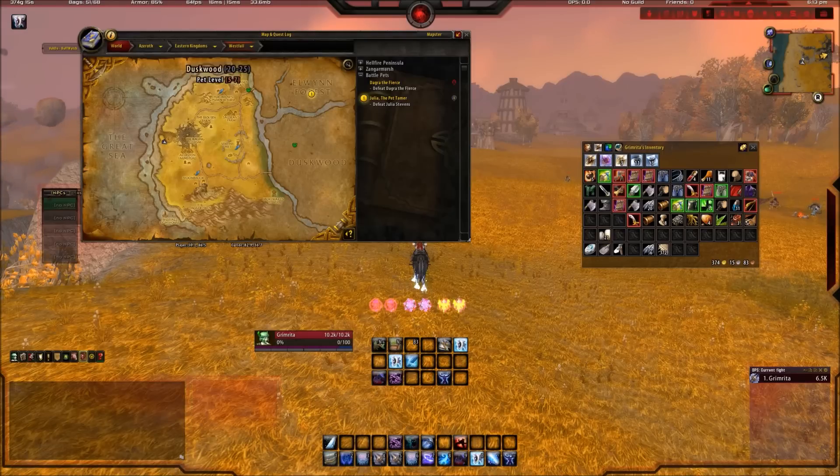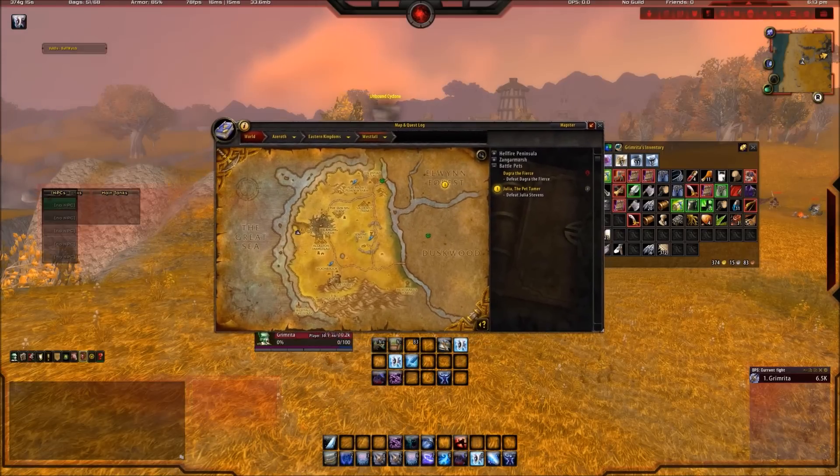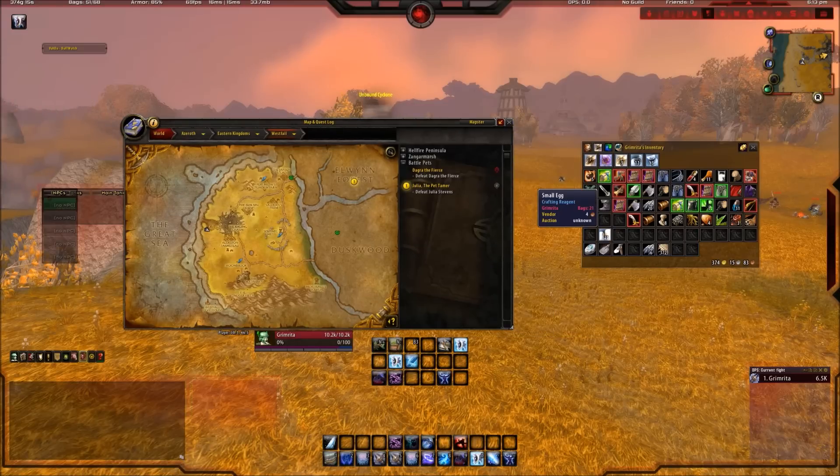Welcome YouTube Land to another video of farming — where to farm, what to farm, well not so much what to farm but where to farm. Today we're farming these little bad boys: small eggs. Because they can be worth a pretty penny on the auction house, and especially with the festive season to make those Christmas cookies, because Santa Claus loves cookies. It's ideal.